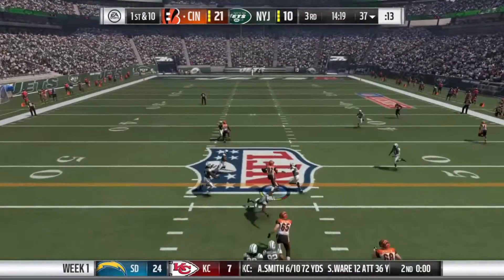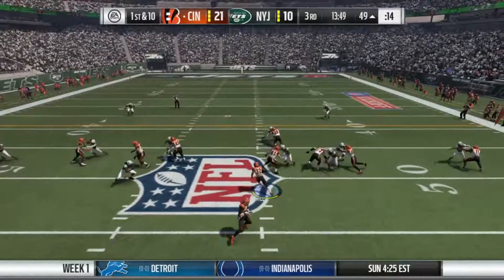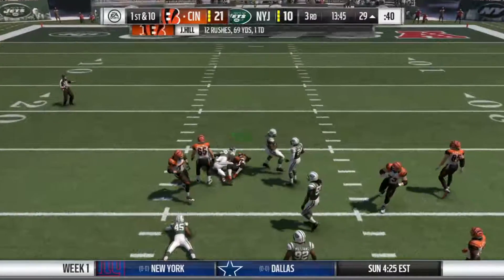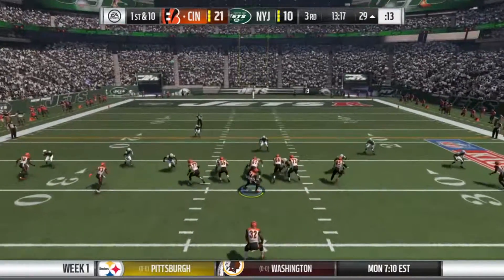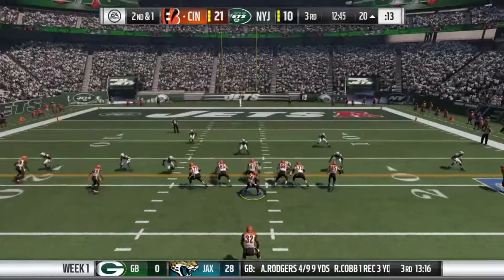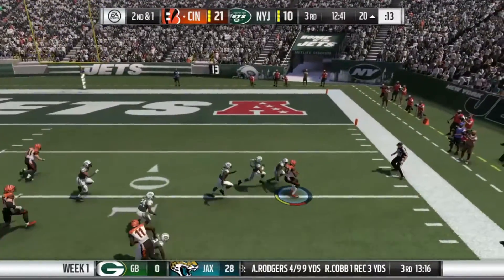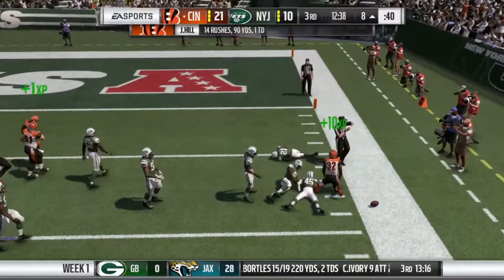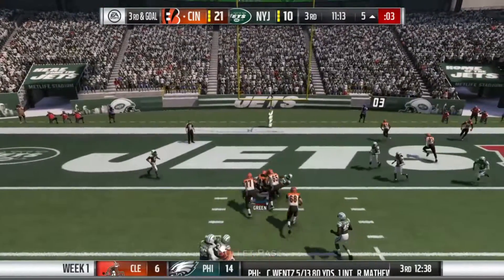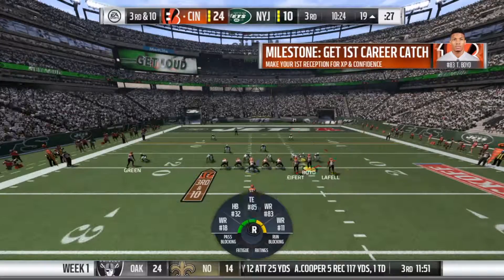Here we are in the third quarter. That one is batted down but caught by Jeremy Hill anyway — he doesn't care what they're doing on defense. There he goes running right up the gut for a huge gain, putting the Bengals offense on his back. Another run from Jeremy Hill, that one is almost a first down. In the second half he is really starting to take over. Another run brings them inside the 10-yard line — he is single-handedly carrying this team. AJ Green catches it at the one but can't get into the end zone.